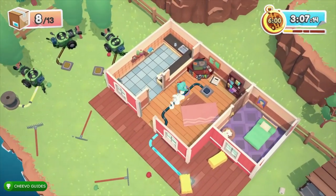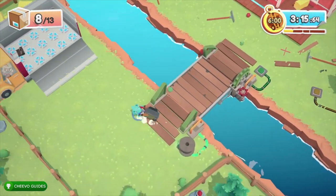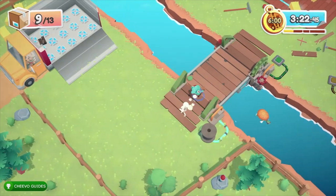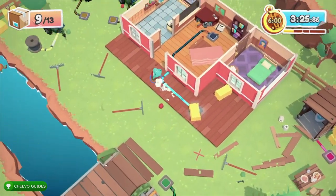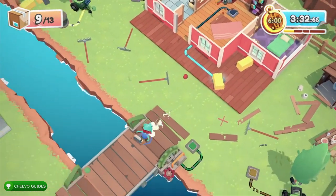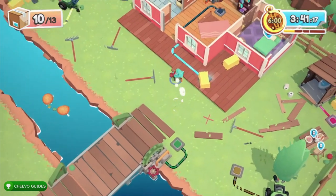The key here is to throw everything over the river, or drag something over one of the switches so the bridge goes up and you can walk everything over. You'll have to activate the bridge at some point because there are bigger items you can't just throw over or carry on the turtles — for instance, the bed.